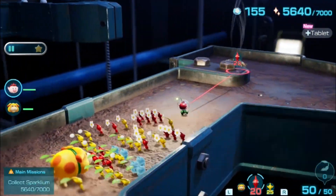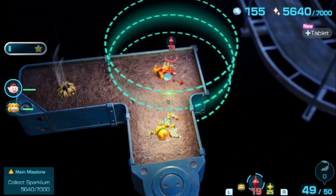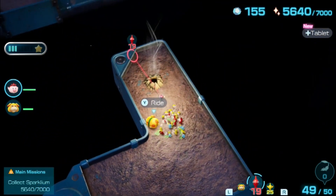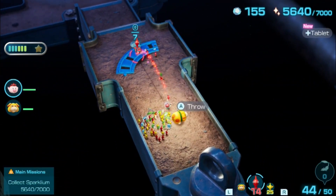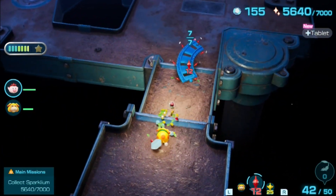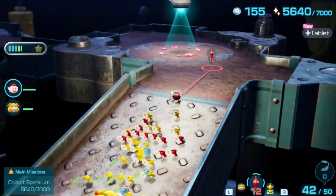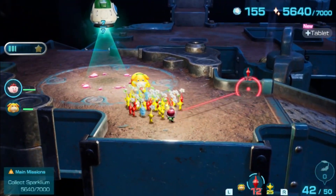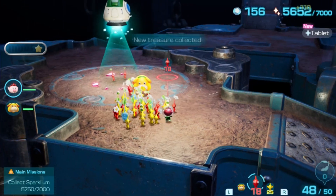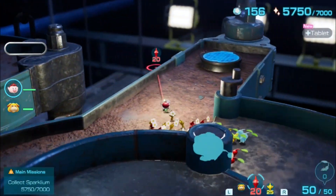I'm guessing this is going to bring us up there — it has to, right? Is that a train track? It looks like that. Okay, I'm guessing this might be the last treasure for this floor and I guess we'll move on. Yep, the gauge is gone — let's move on.